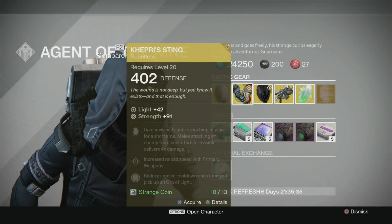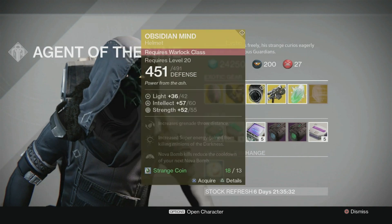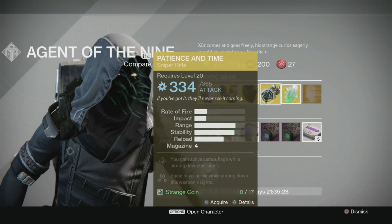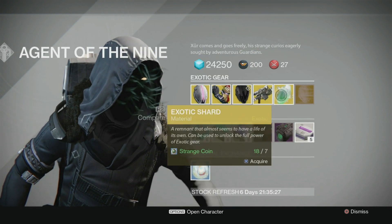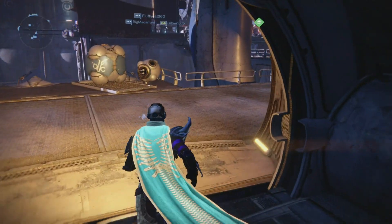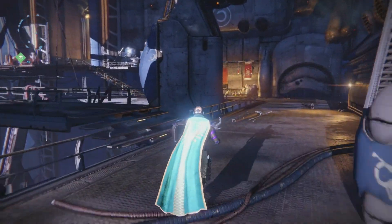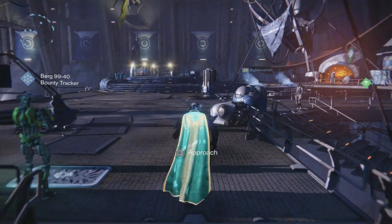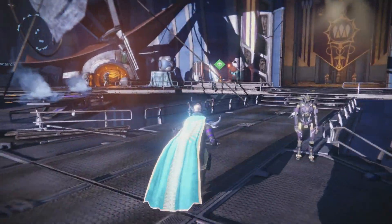So based on Xur this week — really good helmet for the Titan, these gauntlets just look total badass and I can't wait to upgrade these for my Hunter, awesome helmet for the Warlock, and one of the top three sniper rifles in the game. I am going to give Mr. Xur, Agent of the Nine, a definite strong A this week. Congrats — you actually brought us some stuff that makes a difference, sir.